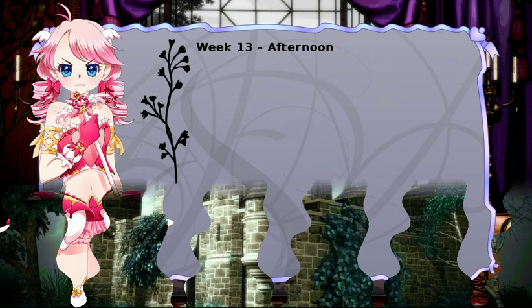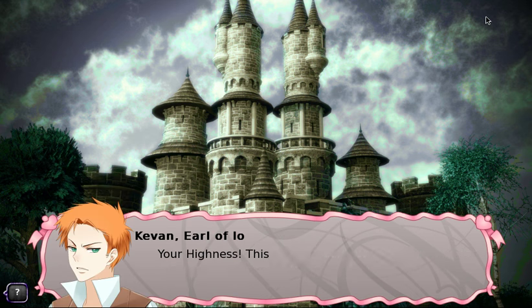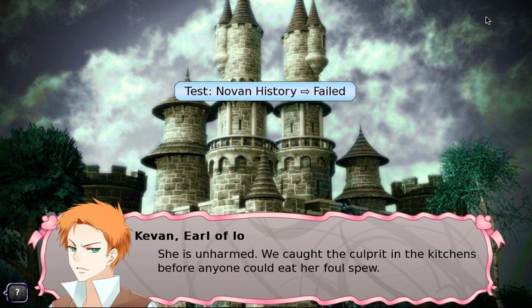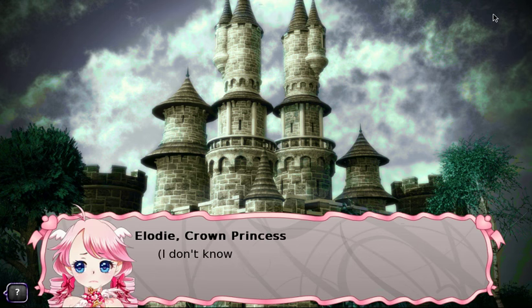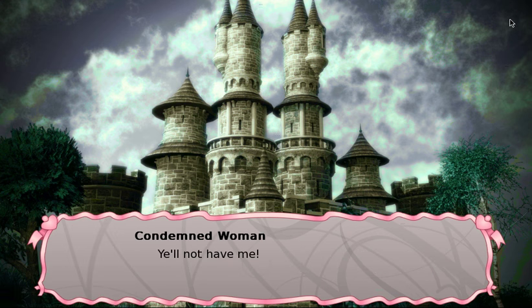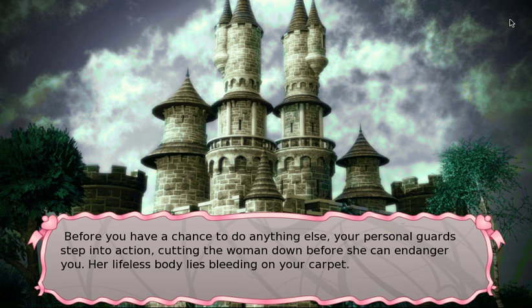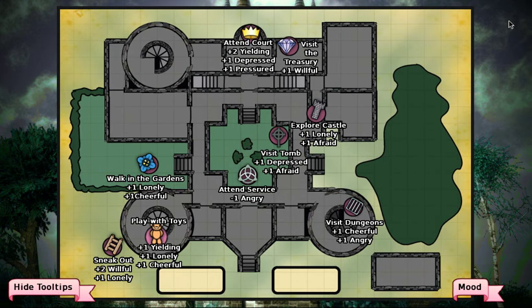We learn to directly counter offensive magic with burnout, learn innate resistance to mind-affecting magic, and gain increased resistance to magical damage even without a shield. A woman convicted of attempted murder requests the mercy of the crown — because we're raising cruelty, we execute her. 'As she is clearly guilty, her life is forfeit. She will be hanged in public as a deterrent.' We attend court.